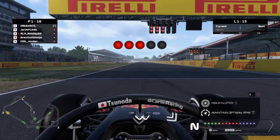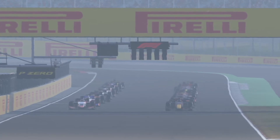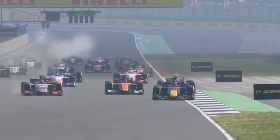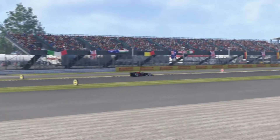Coming to the end of that introduction — we've been hung out to dry a little bit as the only driver on the hard compound tire. But it's lights out and away we go. Being on that harder, slower compound we actually managed to get a really good start, flying through Abbey and towards Farm. We are ahead — Jerry and Wesley are battling just behind us and we're unchallenged heading down towards Village and the Loop.